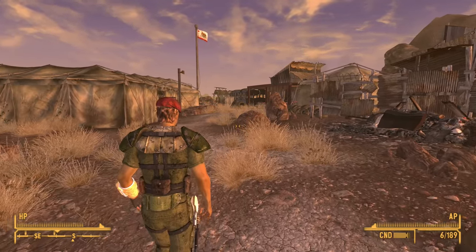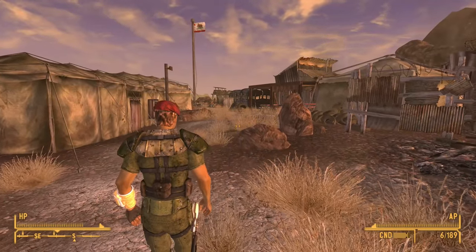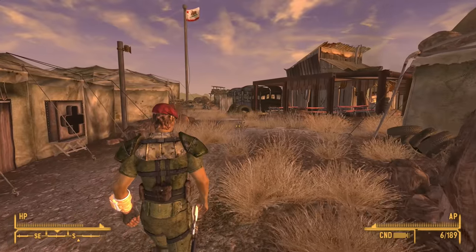Last time we returned to Freeside, made some friends, made some enemies, started a small war, and the Docks Who Had No Guns ended up winning that war, which was very interesting. And today we've come to Camp Forlorn Hope.